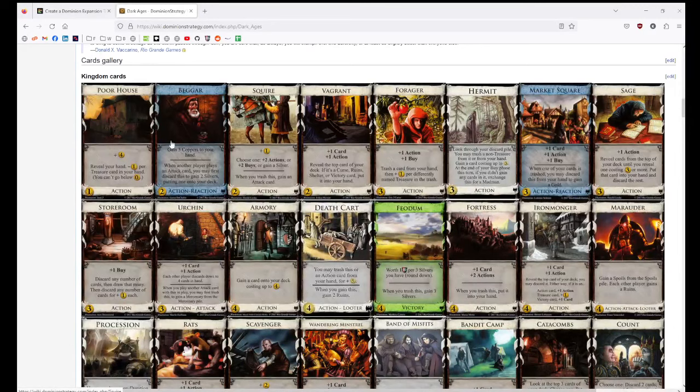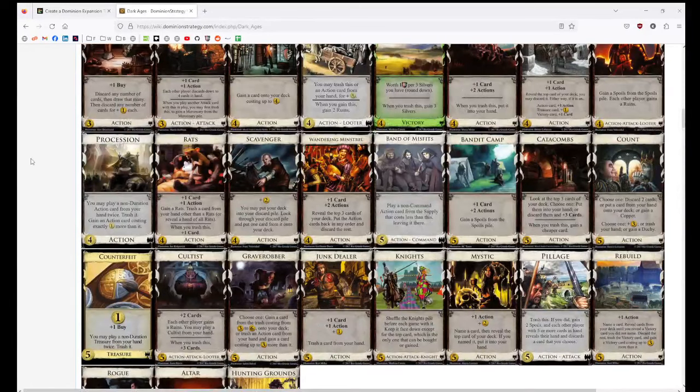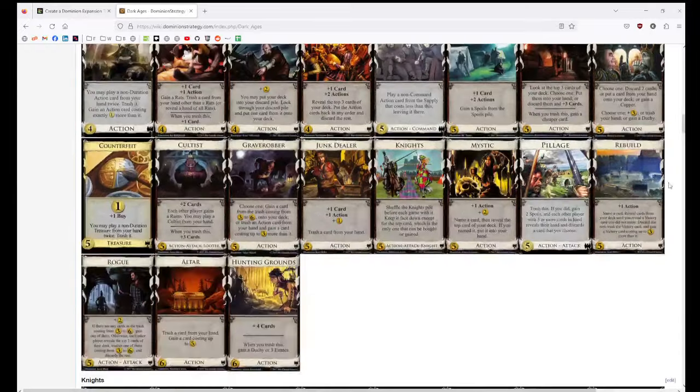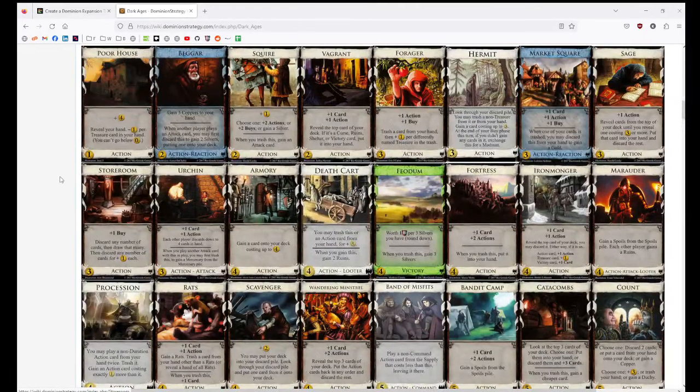Procession is interesting — that's a really fun card. Band of Misfits should have been more interesting than it was. Beggar — I don't like Beggar. Poor House is fine, although the fact it costs one means sometimes you get Upgrade and end up with Poor House, which is annoying. Market Square's cool, Forage is cool. There's some good stuff, but Vagrant's whatever. Feodom is not as interesting as it sounds — this is the sort of victory card that just tells you how you're supposed to play the game. Rebuild — I think that's another card I banned. It's not even very good, but I banned it anyway. Rogue I like. Grave Robber should have been more interesting than it was. Scavenger sucks.